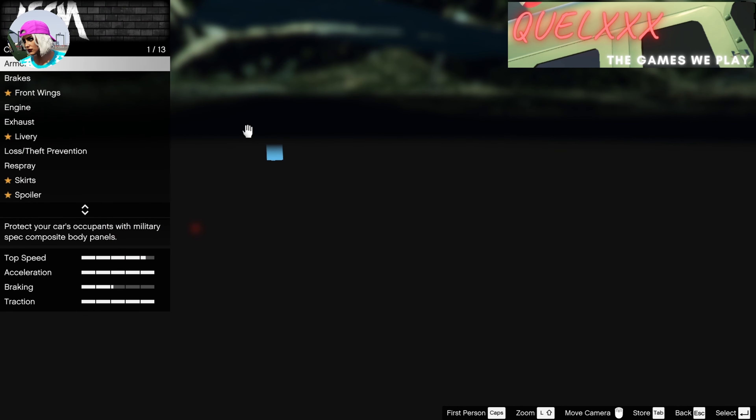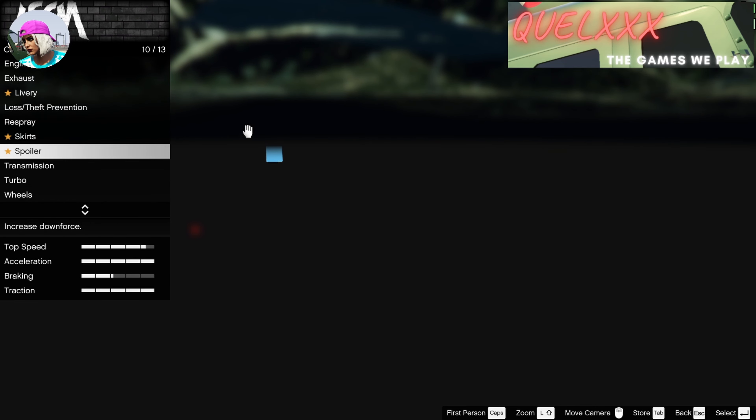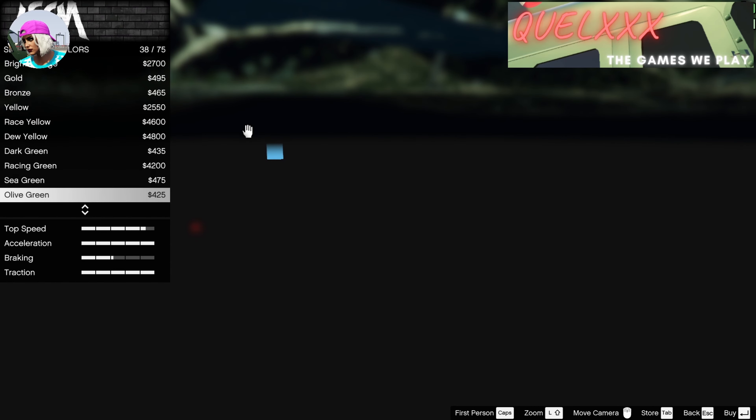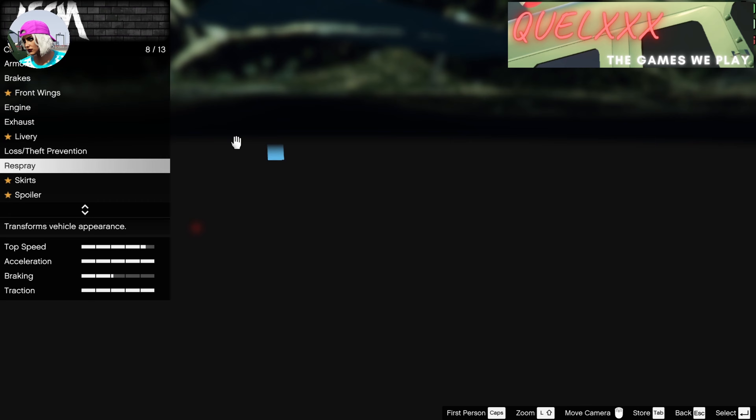It can be any F1 vehicle that you own — it needs to be an actual F1 vehicle, not just a vehicle that you have F1 wheels on. Once you go into the F1 vehicle, press G. We get this weird glitched-out under-the-map scene again, and the modification menu will pop up. Just change something simple and cheap — for an F1 vehicle the cheapest thing would be your primary or secondary colour. Then exit the menu.